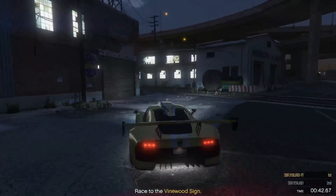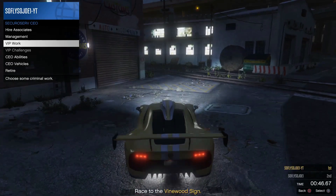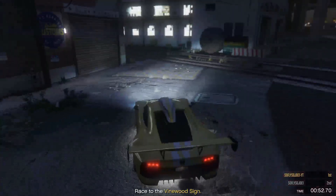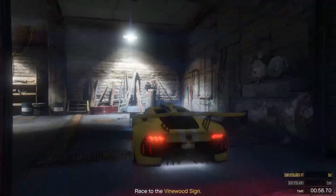Once you've made it to Los Santos Customs, open up the interaction menu, go into your CEO options, go to CEO Vehicles, and call out your Buzzard. You won't be able to see the Buzzard on the map — just go ahead and drive your car right into Los Santos Customs.